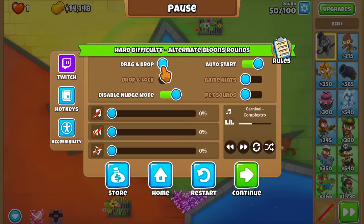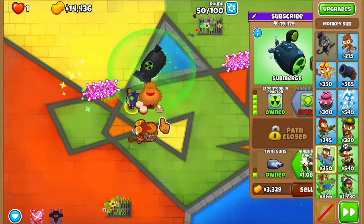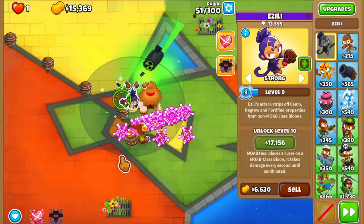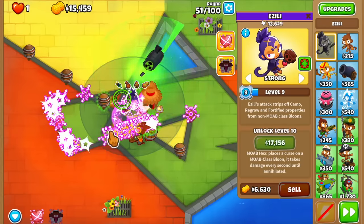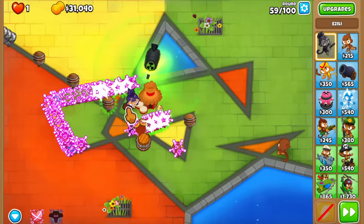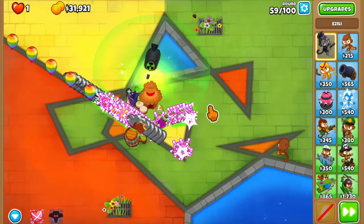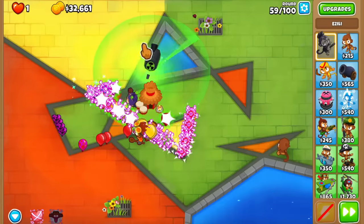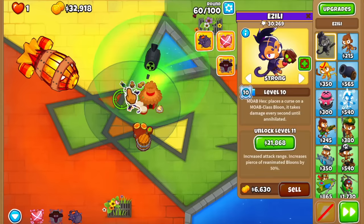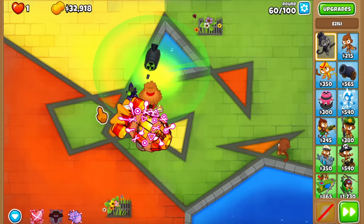Round 59 has a bunch of fortified camo ceramics, and once Azalea attacks them none of those properties apply. We're gonna make a lot of money this round, so we're very close to the Energizer. Once we get the Energizer, it'll deal with all the small bloons by itself, and then it'll be Azalea dealing with the MOABs as intended — but she has a huge bug trick up her sleeve.